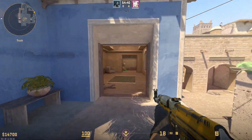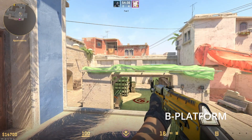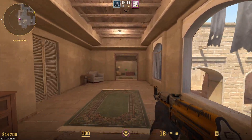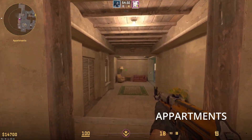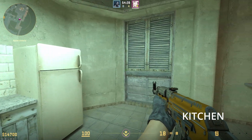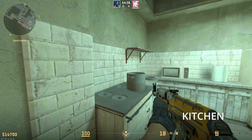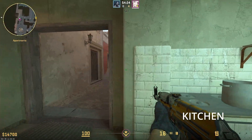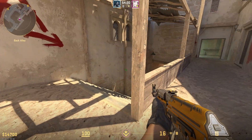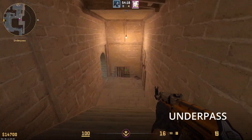And up here is B Platform, or B Plat. This takes you towards Apps, or Apartments, whichever one you prefer. And this is Kitchen, or you can shoot down to the Cat 3. And then going back over here is Back Alley. And down here is Underpass.